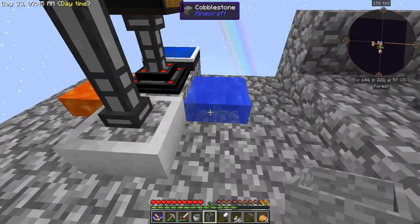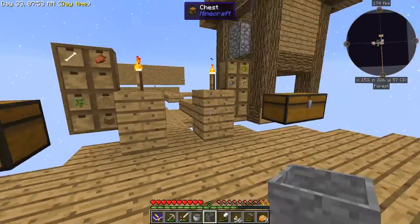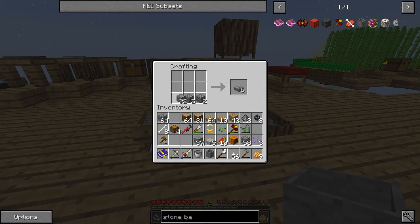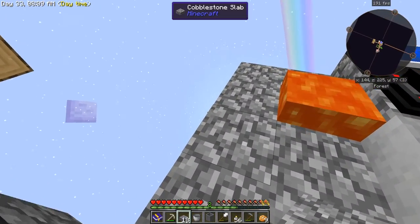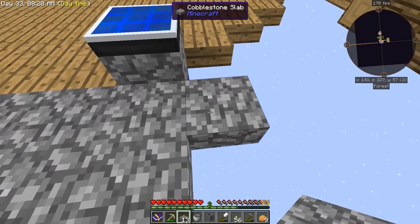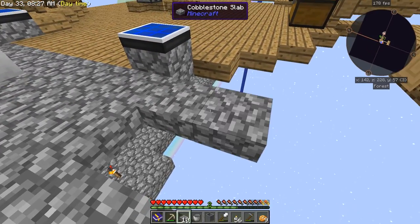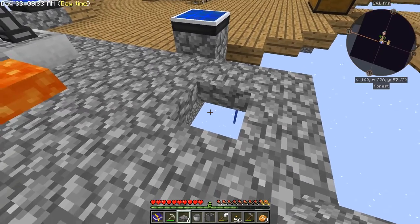Let's go ahead and get some of that cobblestone — cobblestone slabs. I think 18 is probably good. We'll just come over here and make a little platform, a little area, just like this. And right here will be our barrel — it'll go right under this.